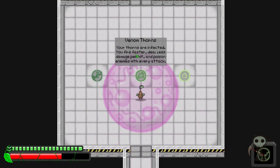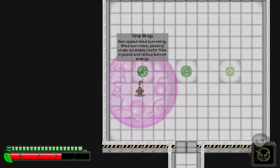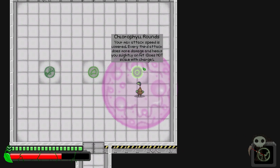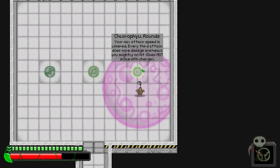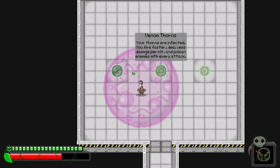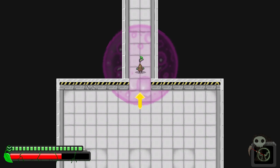Venom thorns - your thorns are infected, fire faster, deal less damage. Vine whip - gain speed while burrowing; while burrow passes under enemies it roots them in place and refills burrow energy. Chlorophyll rounds - your max attack speed is lowered, every third attack does more damage and heals you slightly on hit, does not scale with charge.